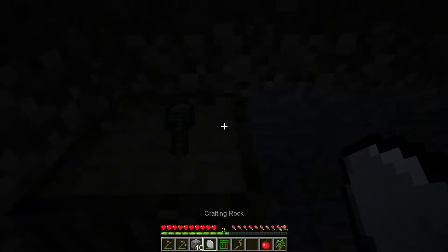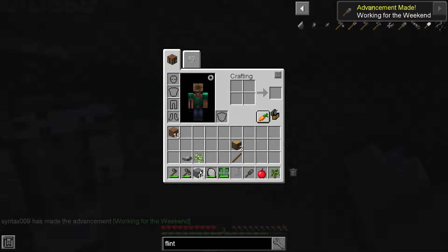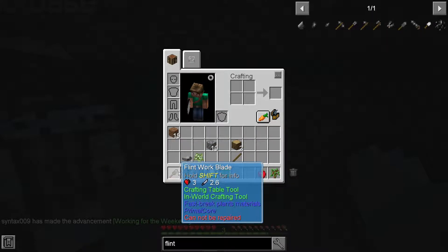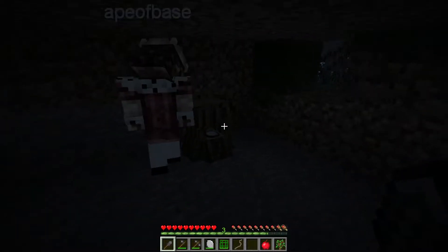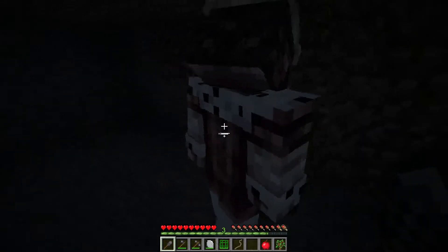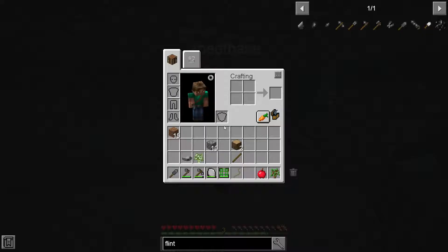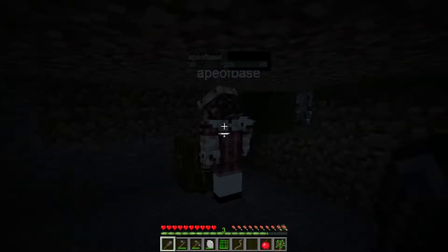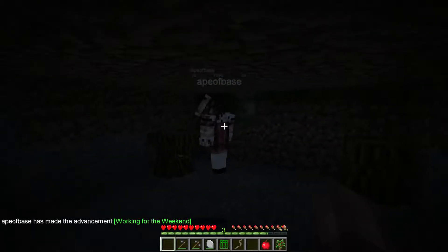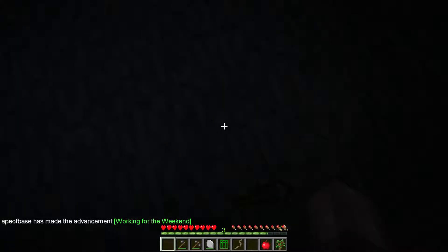There we go. Working on the weekend. There we go — okay, cool. I've got some sort of primitive tools going. Any idea how to do any sort of lighting yet? Yeah, I think I can figure this out. I'm not sure how to light this torch, but I think I know how to make it. Did you want credit for the work blade? Sure. There you go. Thank you, sir.